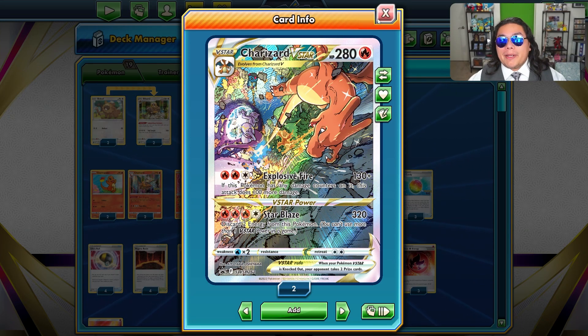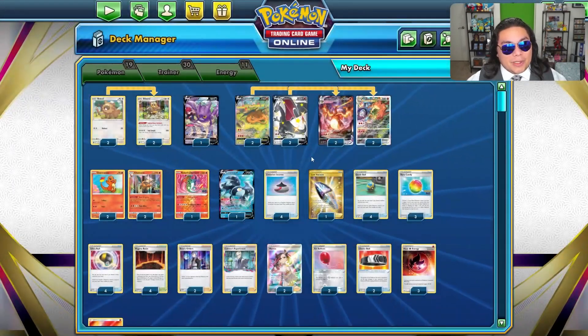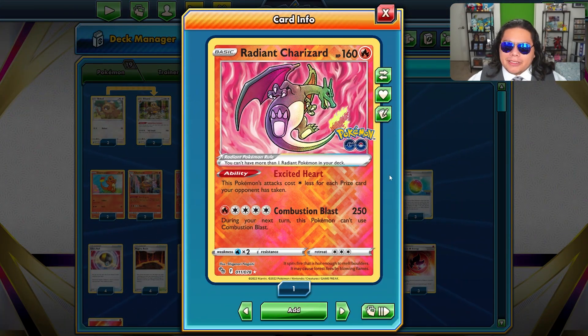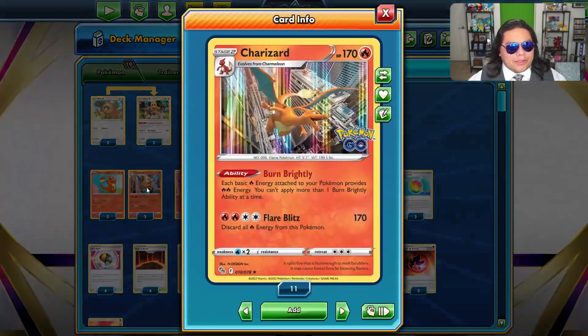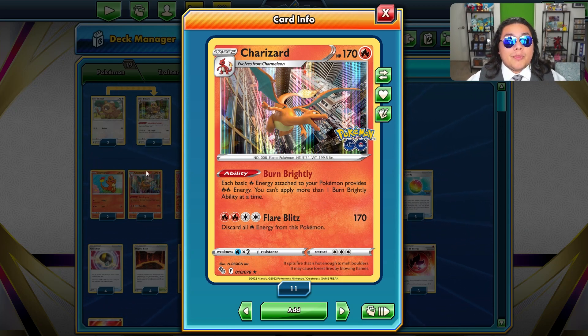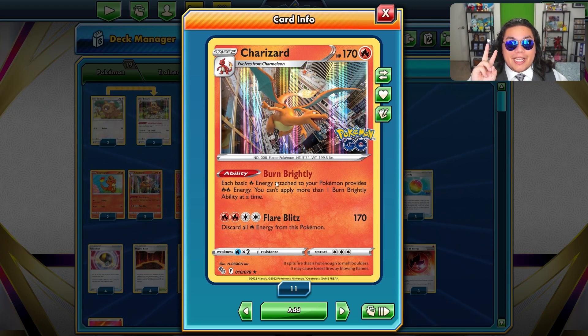With these two we are going to be running a mostly Charizard deck. We have a Radiant Charizard in case we want to pick up some easy knockouts here with 250, and of course Excited Heat needing less energy on our Pokemon. In order to effectively use our energy, we're running the Burn Brightly Charizard from Pokemon Go, which makes every single fire energy count as two.